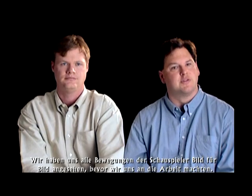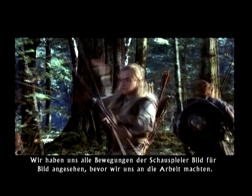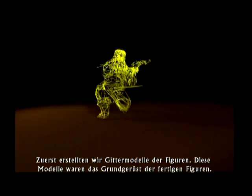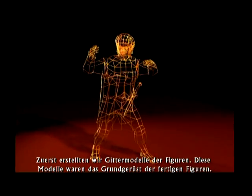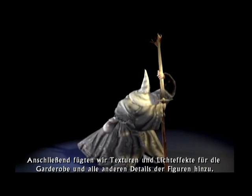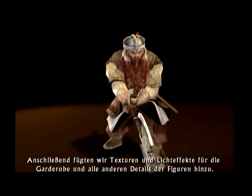We looked at the moves that each of the characters made frame by frame before we started to build anything. Then we would create a wireframe of the character — their basic proportions and size and scale. Then we would add texturing and lighting to complete their wardrobe and have the fine details of their character.